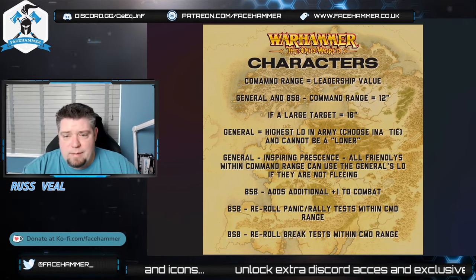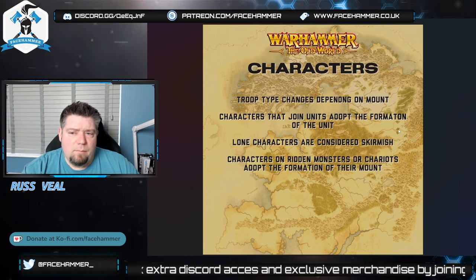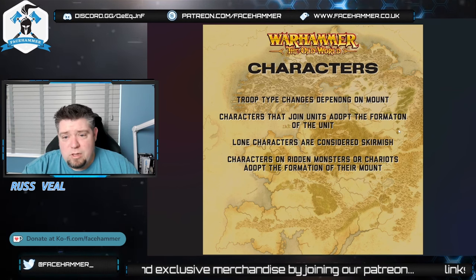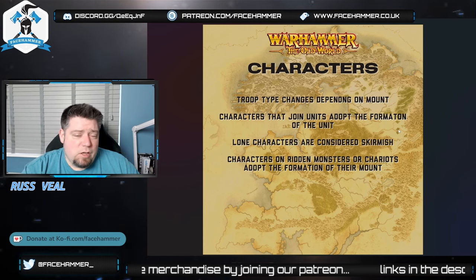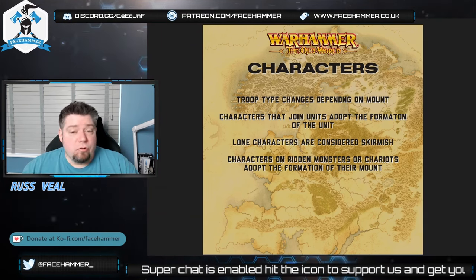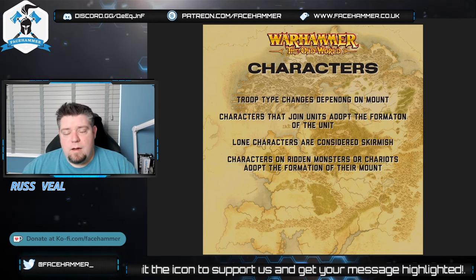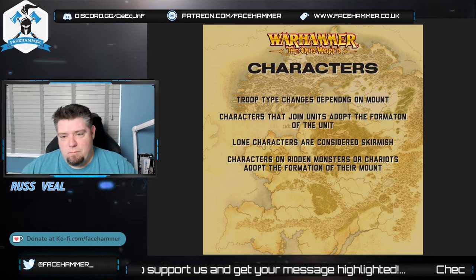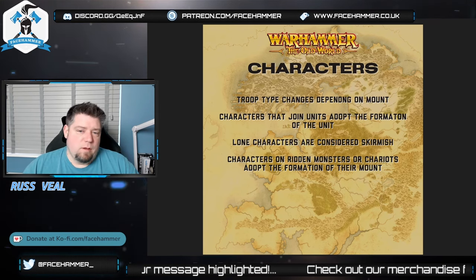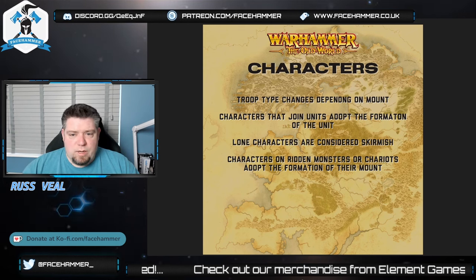Getting a re-roll on break tests is huge — it stops you losing games to random 2d6 rolls. Now, characters have a troop type, and this changes depending on what they're mounted on. If they're on a horse that'll be cavalry; on a monstrous mount like a Demigryph they'd be monstrous cavalry; on a chariot they'll be a chariot — light or heavy depending on type; on a monster they'll be a monster; on a behemoth, a behemoth. I'll do a detailed video on troop types and formations separately.